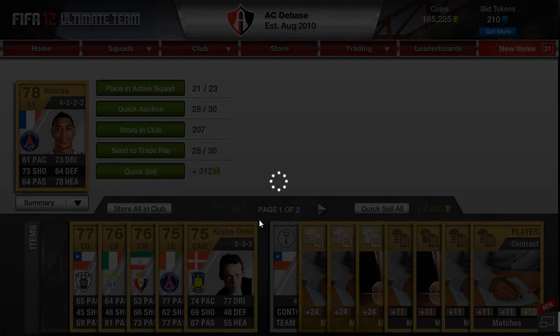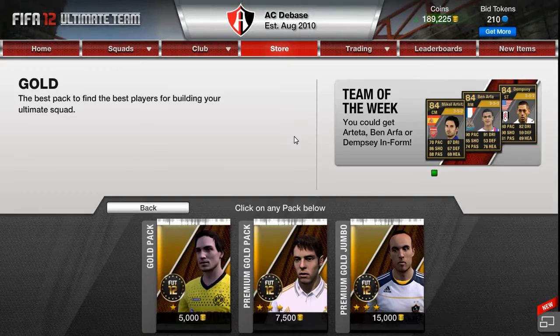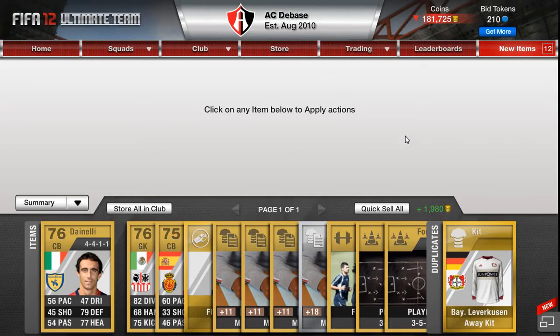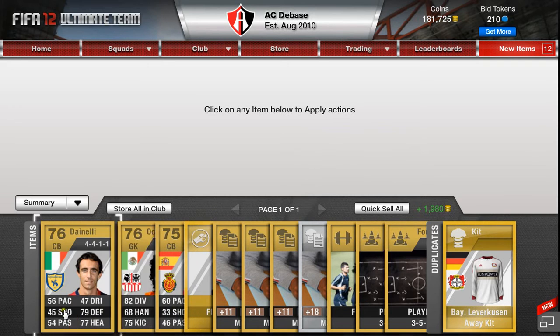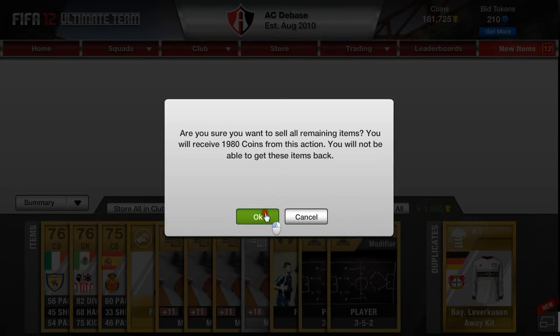And you know what, we'll open up one more 7.5k pack. I've seen a lot of people have some luck with them. And what I'm going to do is skip it as well and see if that can do anything. So, Kaka, can you get us anything, buddy? No, nothing at all. I don't want to keep anything there. I'll quick sell the rest. And that's it.